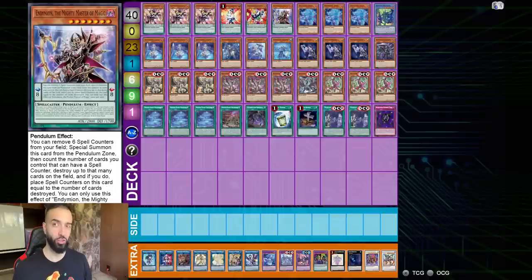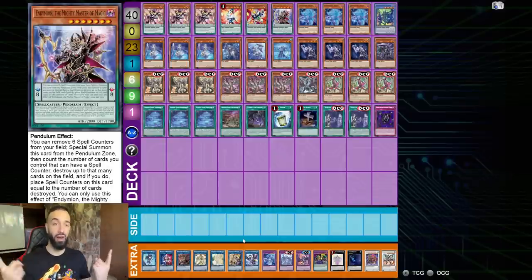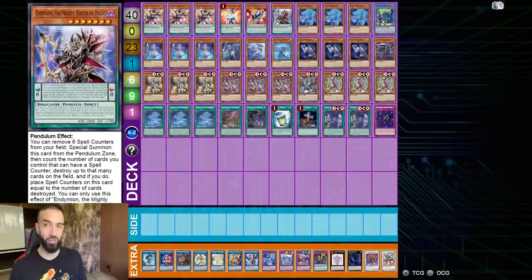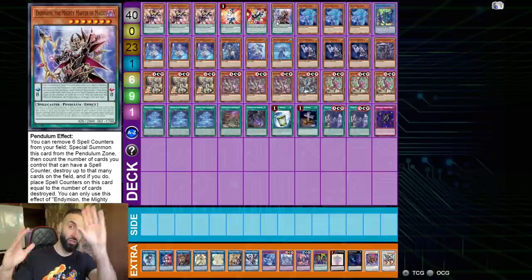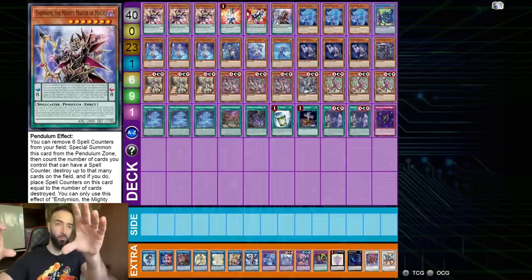When you hard draw Mighty Master, try and go for the Selene plus Access Code OTK. This is basic knowledge. Access Code is 5300 attack, Mighty Master is 2800 attack - combined that's 8100 attack, which equals defeat for your opponent. When you summon Mighty Master and Selene, keep in mind Selene is in the extra monster zone and Mighty Master is in the scale.